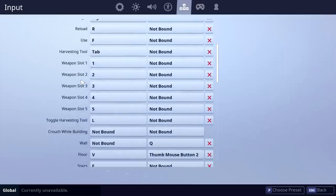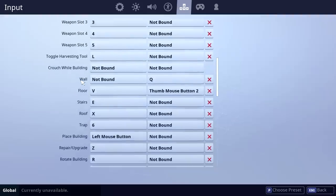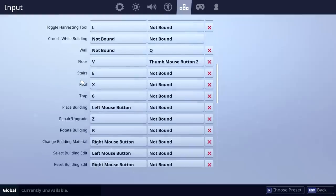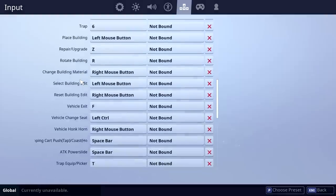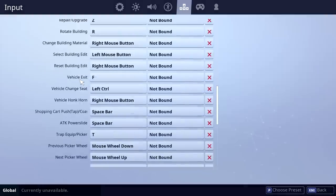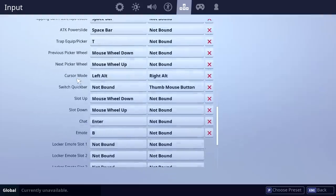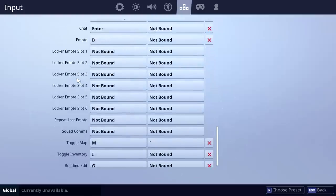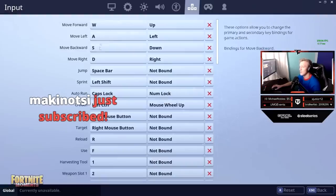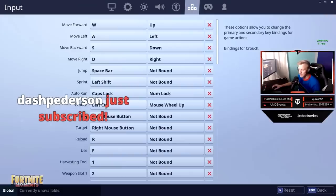The reason each pro player, streamer, and content creator who uses PC and mouse has different key bindings is because it has to tailor to you — what you would personally find easier. Some people have longer fingers, some have weak pinky fingers so they won't be able to hold shift to sprint. The idea is to get buttons close to WASD so you can quickly press them during combat or building.